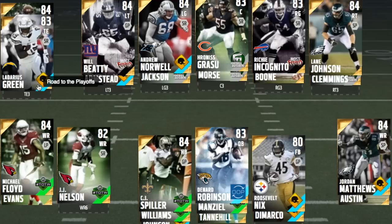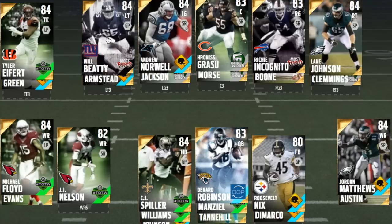Ladarius Green also has 94 acceleration, so he gets to top-end speed very quickly. Most Feared William Beattie goes for about 4k — very good pass-blocking stats in the 90s, run-blocking in the high 80s. If you don't like him, you can go with Teron Armstead, who goes for about 2,200. The crazy thing about Armstead is he has 83 speed, so he does very well on tosses or if you run right off him — he gets blocks downfield.